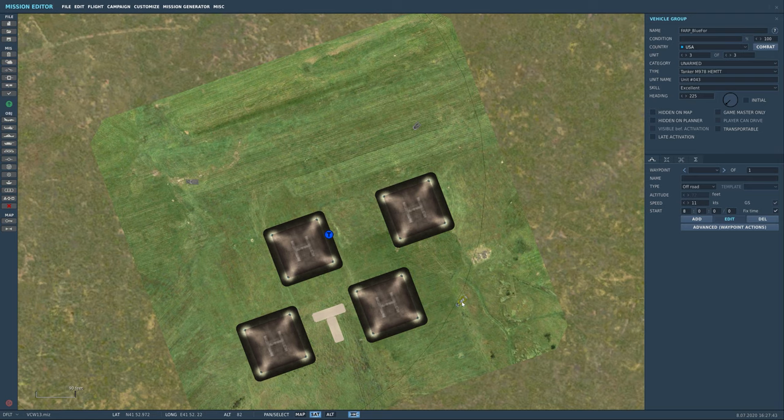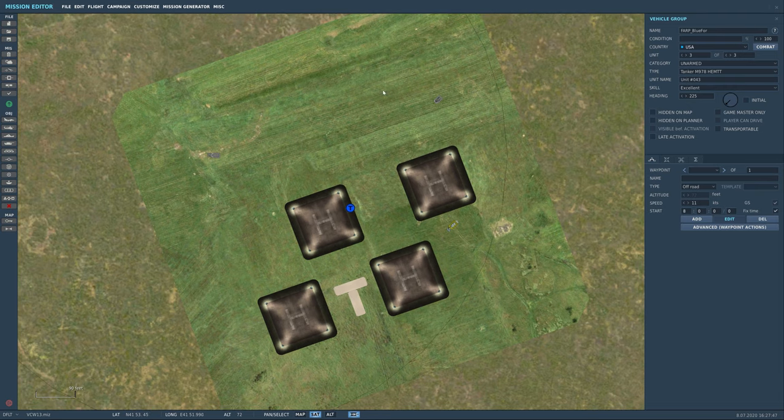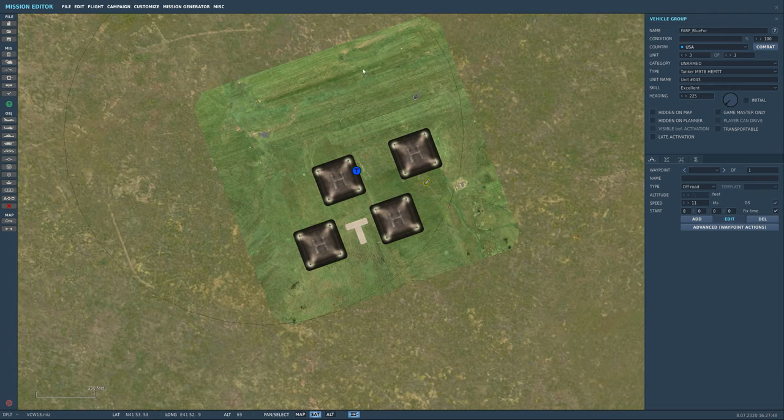This is all you need for the FARP to operate: ATC, ammo/ground power/repair, and refuel. As long as you have these three units, all of the ground crew functions will work.